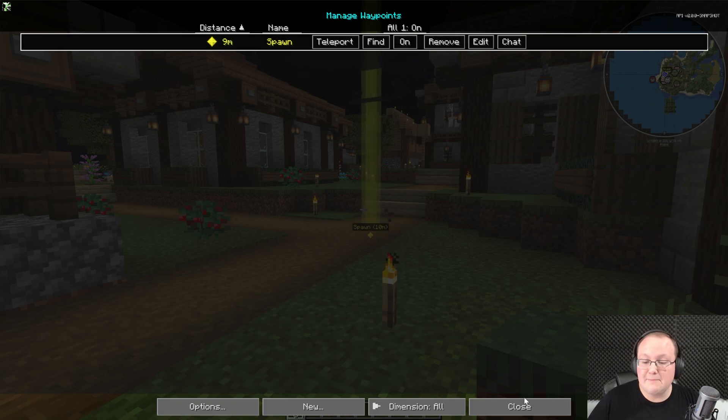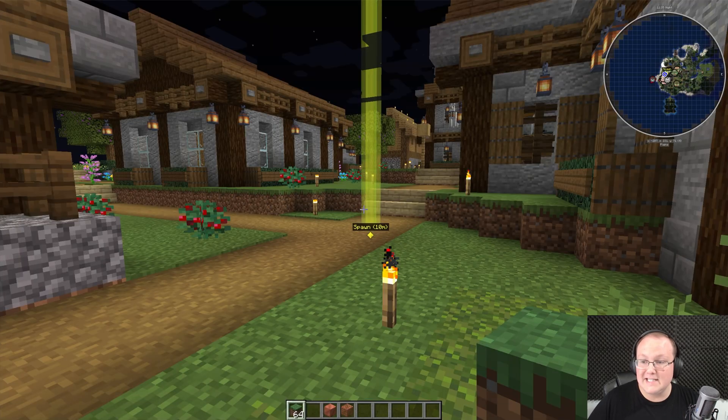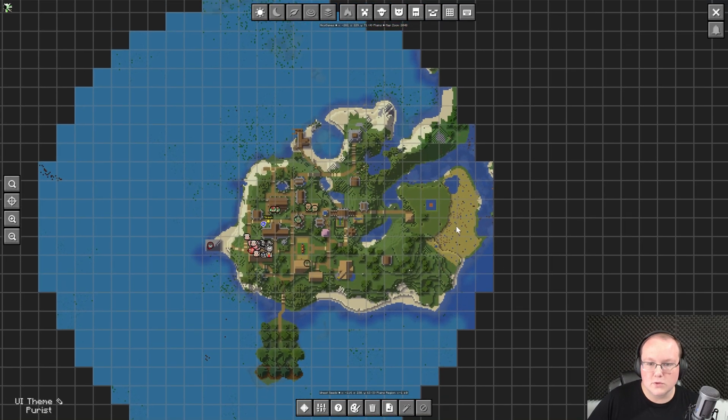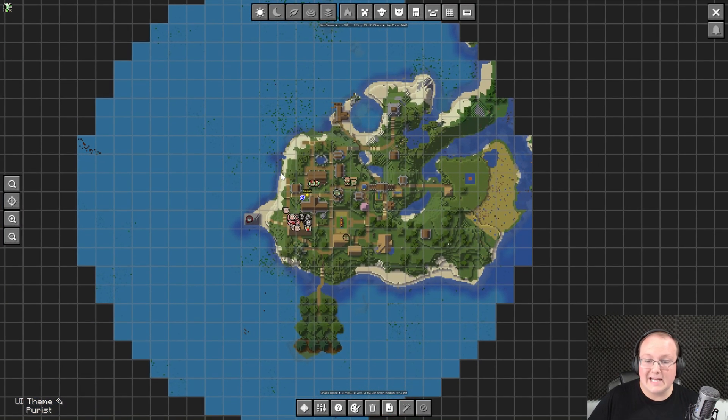So there you have it. JourneyMap is the best Minecraft mod out there for maps, in my opinion, because it adds not only an amazing mini-map in the top right — which you can customize, make square, and all sorts of stuff — but also a full-screen map. It's so cool to be able to see your world from a top-down view, and it's always getting better. The developer made a ton of improvements for Minecraft 1.21. Anyway, we'll see you in the next video. My name is Nick, and I'm out. Peace.